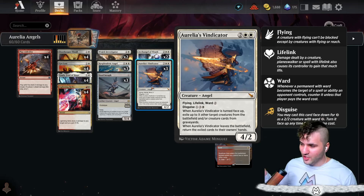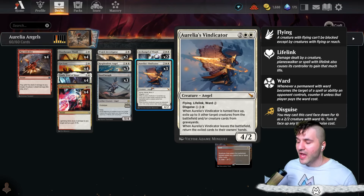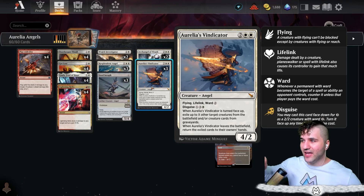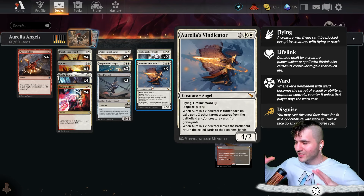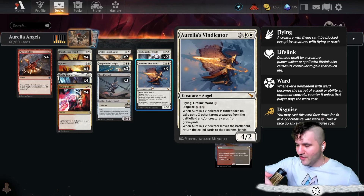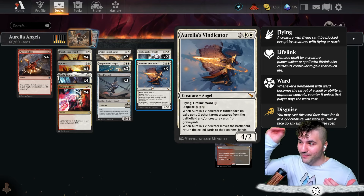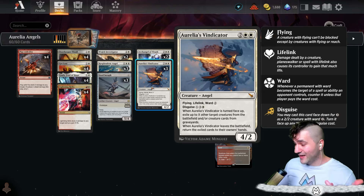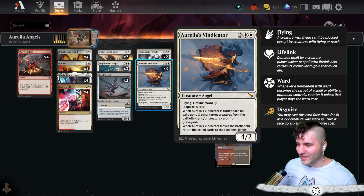We've got Resplendent Angel, Sterile Seraph, Archangel of Wrath, and Aurelia's Vindicator — a brand new card with flying, lifelink, ward 2, and disguise for four. Whenever it turns face up, exile up to X other target creatures from the battlefield and/or from graveyards. When it leaves the battlefield, return the exiled cards to their owners' hands — not to the battlefield, so it works very differently from Brutal Cathar. You can exile your own graveyard creatures and remove opponents' battlefield creatures, then they go back to hand when it leaves.